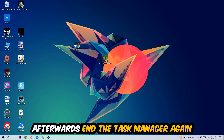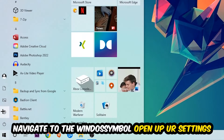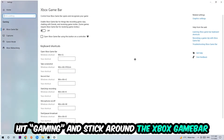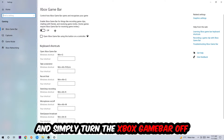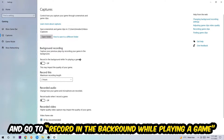Once you're finished with that, close Task Manager. Navigate to the bottom left corner, click the Windows symbol, open up Settings, and hit Gaming. Stick around the Xbox Game Bar and turn this off, because the Xbox Game Bar doesn't come with any benefit — it just impacts your performance badly. Then hit Captures, go to background recording, and turn off 'Record in the background while I'm playing a game.'